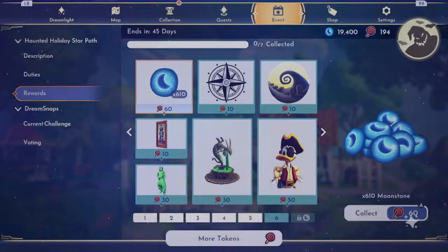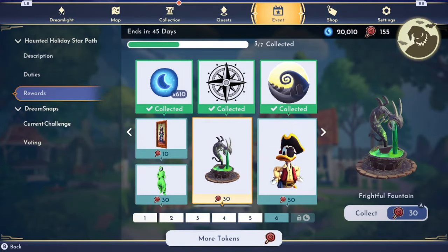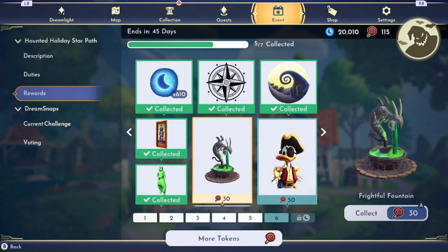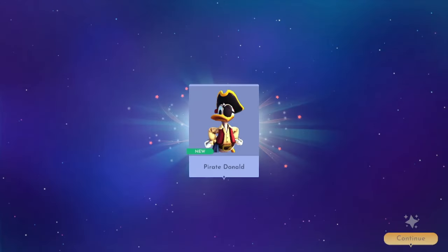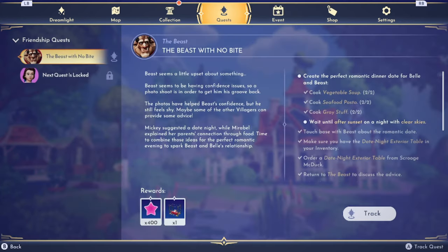I got more moonstones, more motifs. I actually like this motif too. We got the last haunting painting. We got Oogie Boogie's Outfit. We got a Frightful Fountain. And then we got Pirate Donald. And then the rest is just going to be put into this — we can use it to get 90, another 90, and another 90. Which puts us at 20,000 moonstones, which is actually very, very nice.